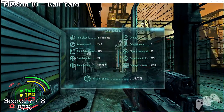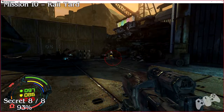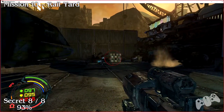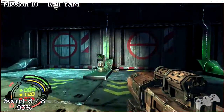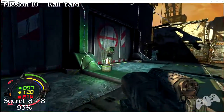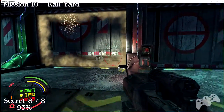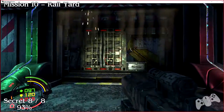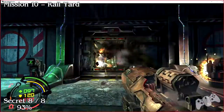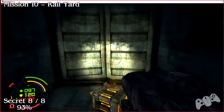The last and final secret: after you fight some more scarabs, two doors will eventually be open for you. Press the right one — this will open the middle door. Shoot it and this will be secret number eight.